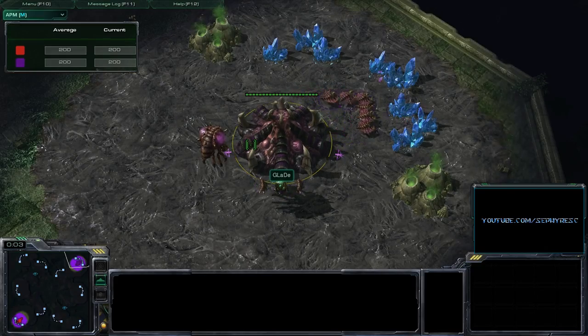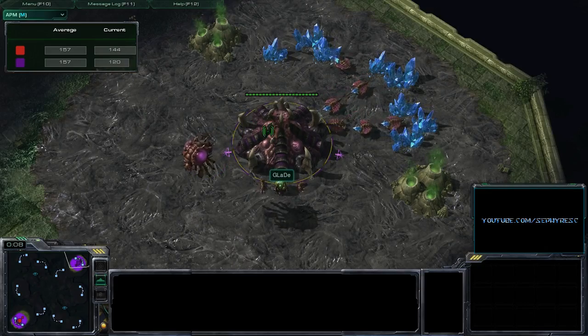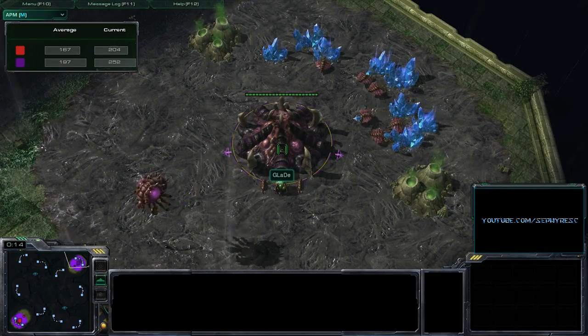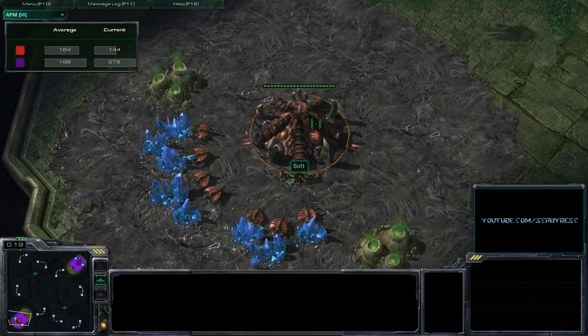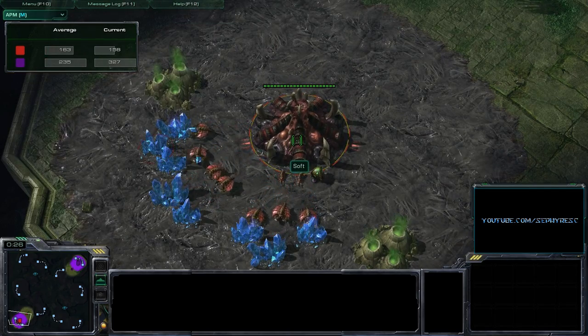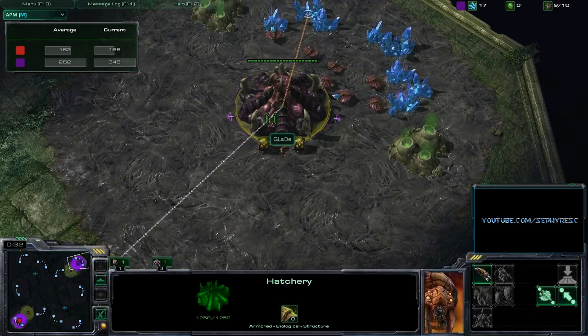What's up guys? This is Sapphire, and I'm joined once again by Varus. We've got an ace match in this best of three between Glade, aka Moonglade, who's spawning as the Purple Zerg, and his opponent is Soft, who's spawning as the Red Zerg. This is from Upper Bracket Round 3 of the SciStorm Finals. Really excited for this one, and it's a ZvZ ace match on Steps of War.